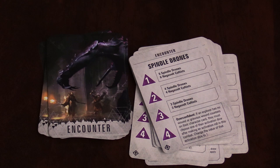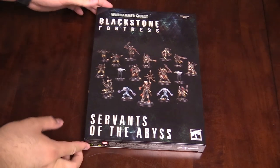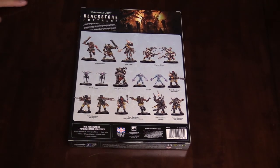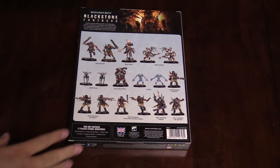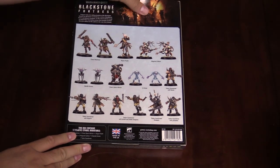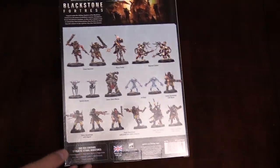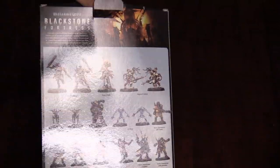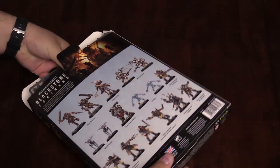That's why you need all the extra miniatures — it's because of the Abominable Intellect. Servants of the Abyss: this expansion box contains all the bad guys from the base set. You've got your Traitor Guard, your Chaos Marines, Beastmen, Rogue Psykers, everyone — the Negavolt Cultists. I really like this whole set of enemies. It's cool that Games Workshop is actually releasing them in their own thing.